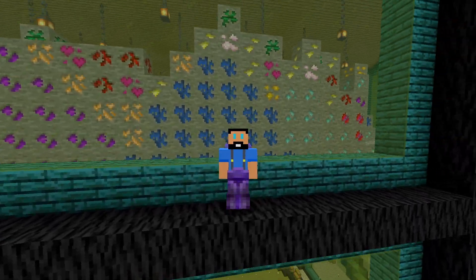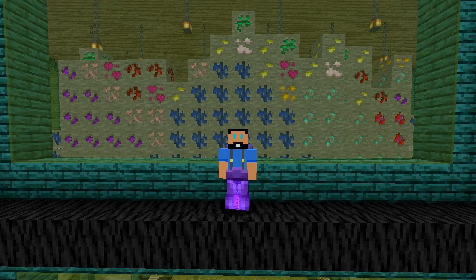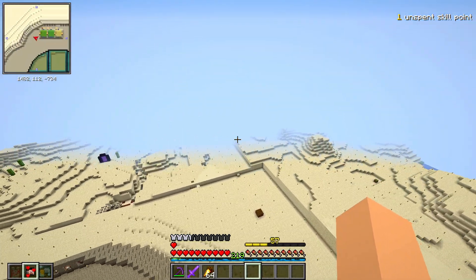Hello everyone and welcome back to another episode of Vault Hunters. I am Door and today we are going to be starting off by messing around with Botania just a little bit because we need a couple things to get ourselves squared away so that we can craft the Terra Shatterer here shortly.